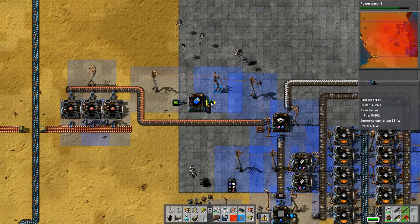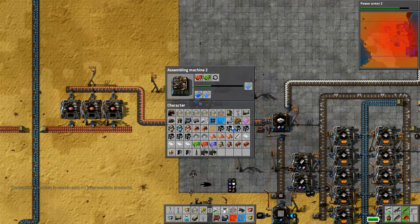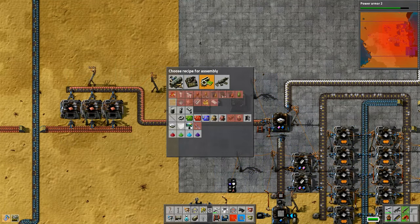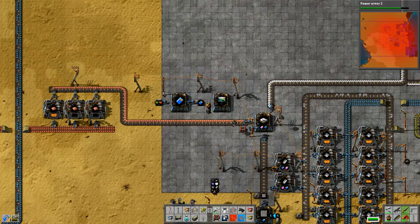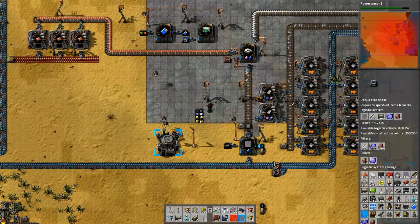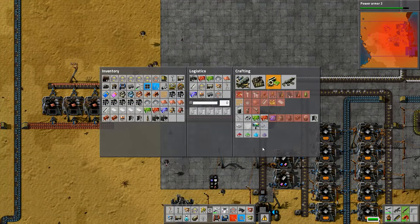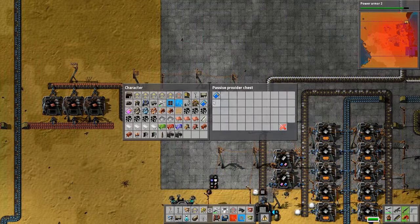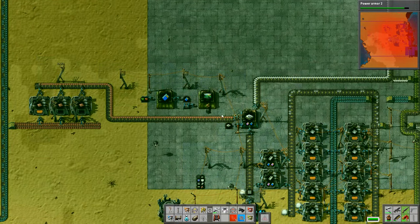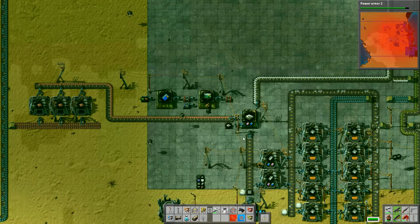These can be a bit slow to make actually - it's not so much the speed modules that slow things down, the rocket control modules themselves take 30 seconds each to build. So if I get a faster factory - a yellow factory - onto it that should speed things up. The rocket silo can have productivity modules put on it to decrease the amount of resources needed. However it does need 10 each of low density structures, rocket fuel, and rocket control units, and that makes 1% of the rocket - so we're going to need a hundred times ten, which is a thousand of each.